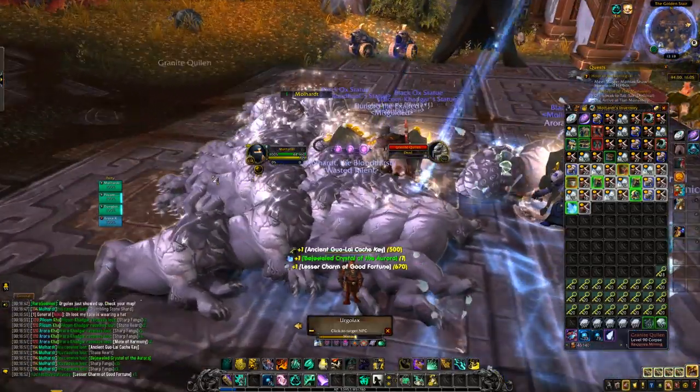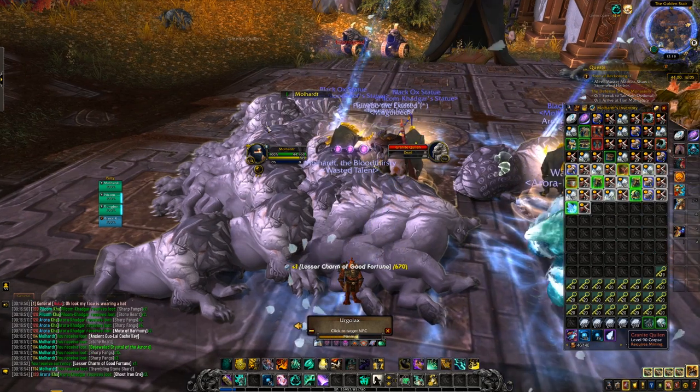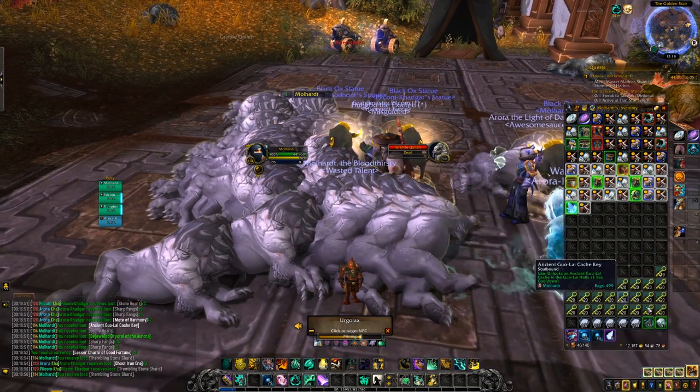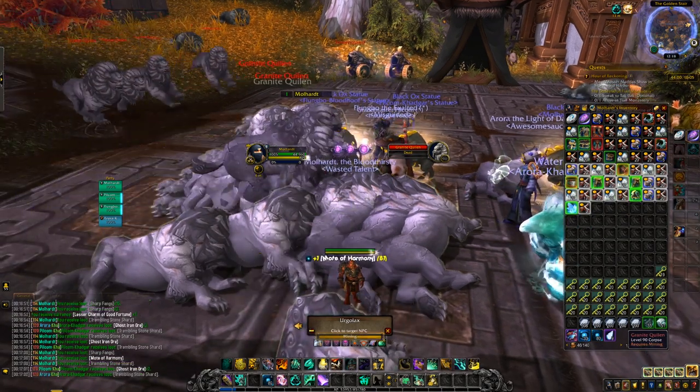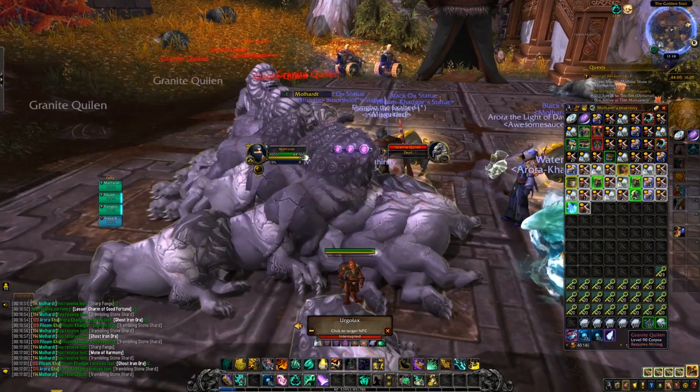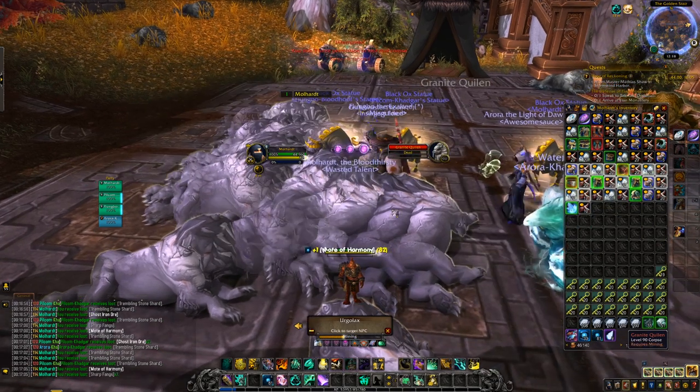Once you obtain 10 of these Sky Shards — which takes roughly 3 hours when you farm the mobs — you can combine the Sky Shards into an item to use on Alani, the Crimson Serpent, in the Vale of Eternal Blossoms, to obtain a mount that you can actually sell on the Auction House for a decent amount of gold.